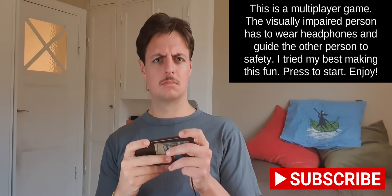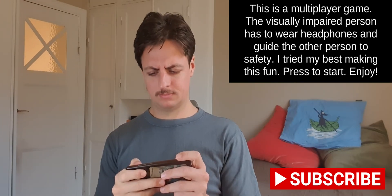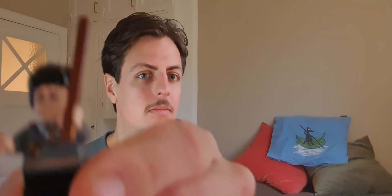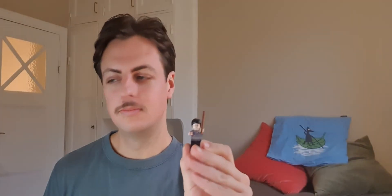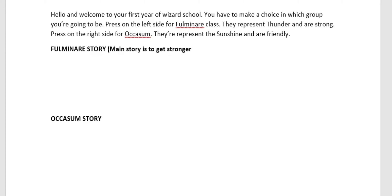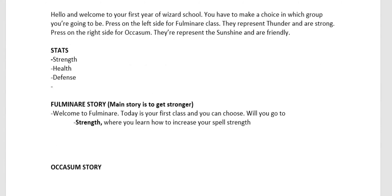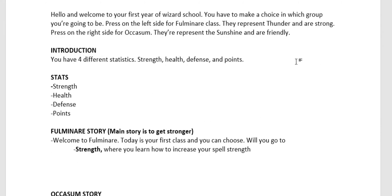This is a multiplayer game — the visually impaired person wears headphones and guides the other. Next up: the choices game. I was thinking of a story where you're a wizard going through wizard school — sounds familiar? You get to pick classes, the friendly one or the stronger one, and win by getting the most points. It runs on statistics that increase or decrease with your choices, just like a real RPG. However, I'm not JK Rowling and I can't think of any stories, so I threw that idea out the window as well.